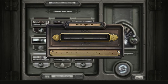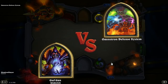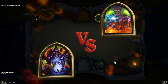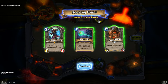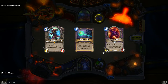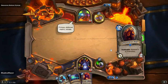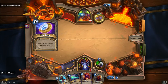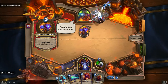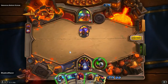A little bit of lag, drop down to one frame a second. Is it weird that I like it already? It's an autocast. This one's Arcanotron — his ability is both players have spell damage plus two. It kind of makes my first turn really easy.